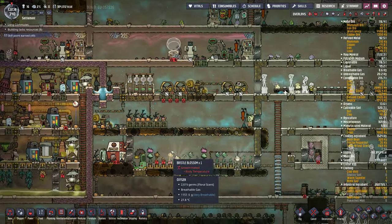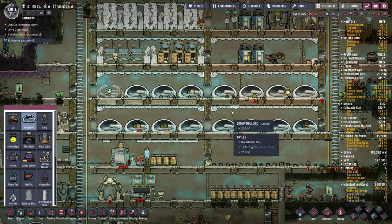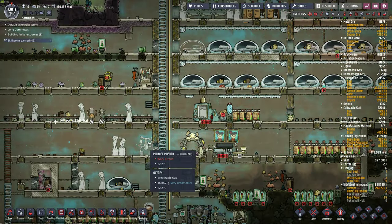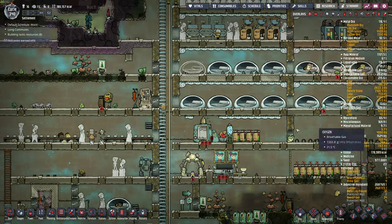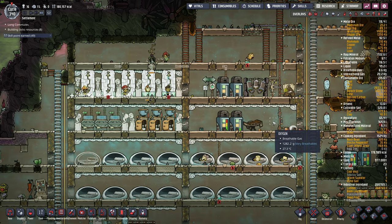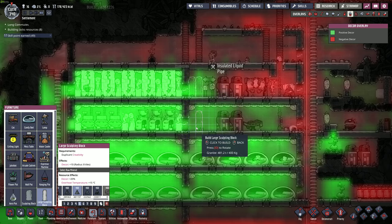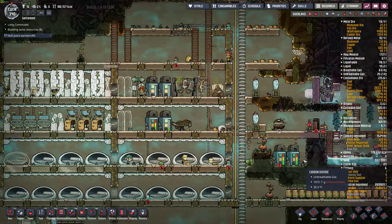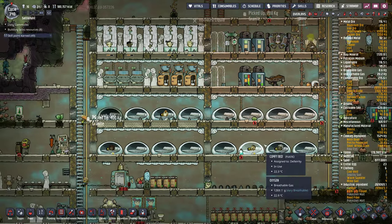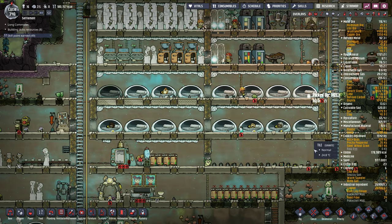Looking at my list — we got the Dreco thing done. Pips in parks — let's finish the bedroom first. Someone's without a bed at the moment, actually there's a bed down here. We'll retire this little bedroom. How's decor in here? Pretty crappy over here, and they walk through sometimes. Let's put some statues in. Once we have tons of reed fiber, I think I'll do paintings instead of crown molding, but for now it's okay.